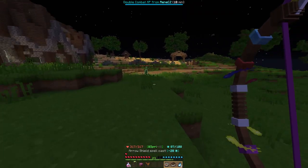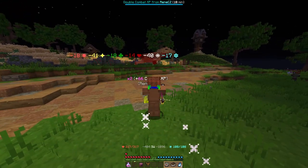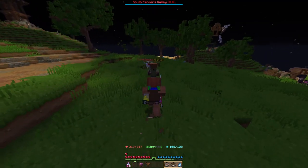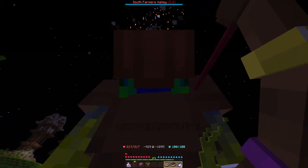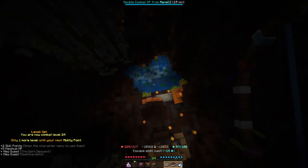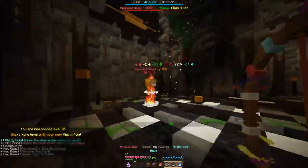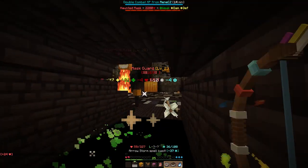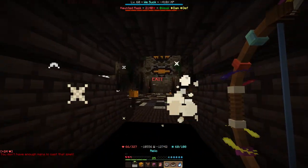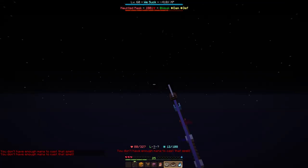So what the arrow rain does is when you have your arrow shield — I have one arrow left — it will just make an arrow storm. You saw that. And you can do this in the air — that saved me from certain death. Don't kill me when I'm in the exit. I can't exit. Finally.